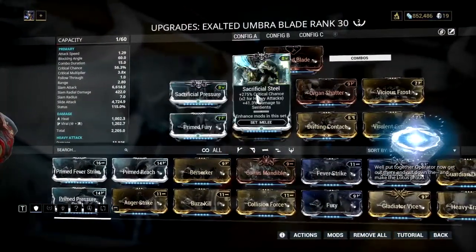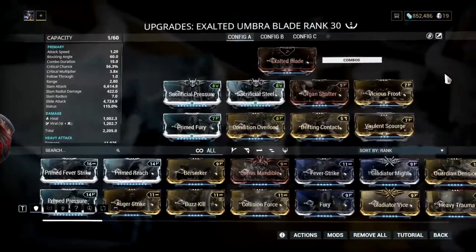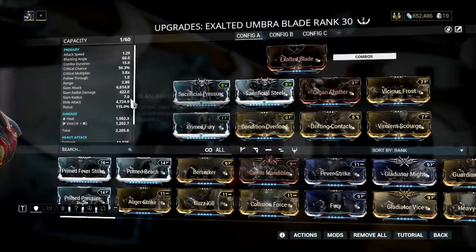For the Exalted Blade weapon build, you'll need two Forma. I'm using the two Sacrificial mods, Organ Shatter, and two mods for a Viral setup or another damage type, along with Drifting Contact, Condition Overload, and either Fury or Berserker.